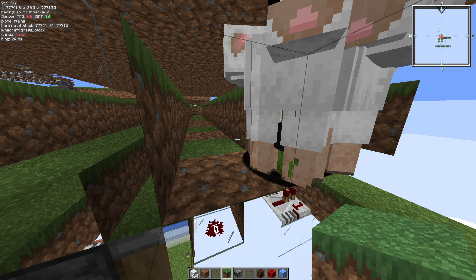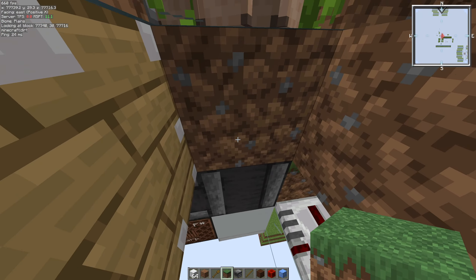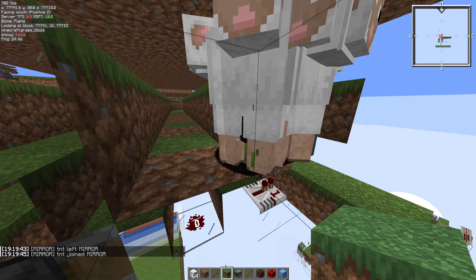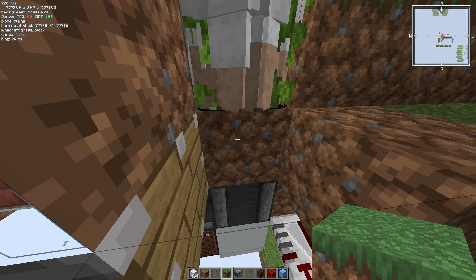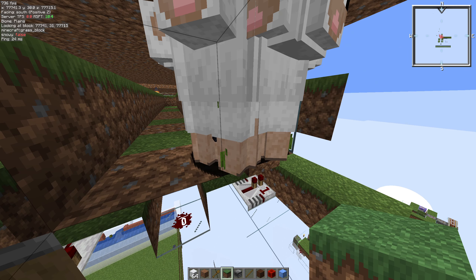Let's discuss "dirt paws" — a term coined by Monica and myself when designing the farm. It essentially describes dirt going around the feed tape and not getting random ticked in time to turn back to grass, so the sheep end up with dirt underneath them, grinding the farm to a halt. You end up waiting for that specific dirt block to change back into grass. The number of sheep matters: the more sheep you have, the more often the feed tape pushes things around, and the more likely you'll end up with dirt paws. We looked at increments of 2, 4, 6, 8, 10, and so on, all the way up to about 28.